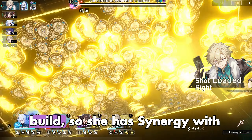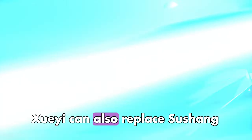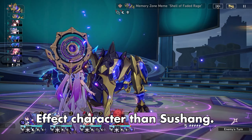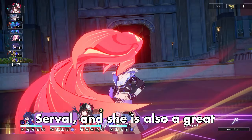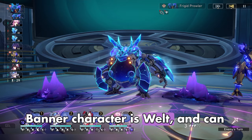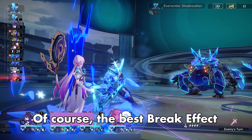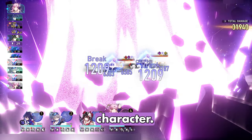Sushang can use a Break Effect build, so she has synergy with the Harmony Trailblazer. Xueyi can also replace Sushang because she can be built with a Break Effect build — in fact, Xueyi is a better Break Effect character than Sushang. A freely obtainable character is Serval, who is also a great Break Effect character. The best Break Effect standard banner character is Welt, who can be used instead of Asta on Hyper Carry teams. The best Break Effect character overall that the Harmony Trailblazer works with is Boothill, but he is a limited banner character.